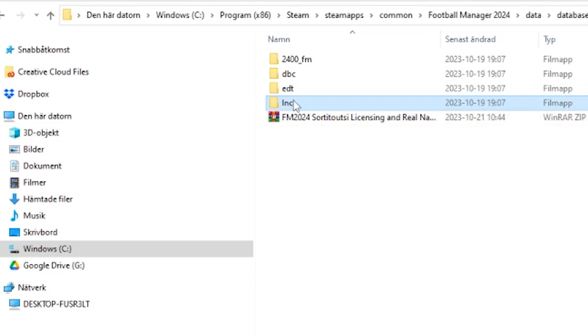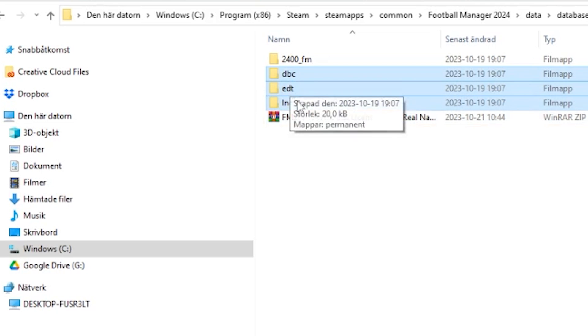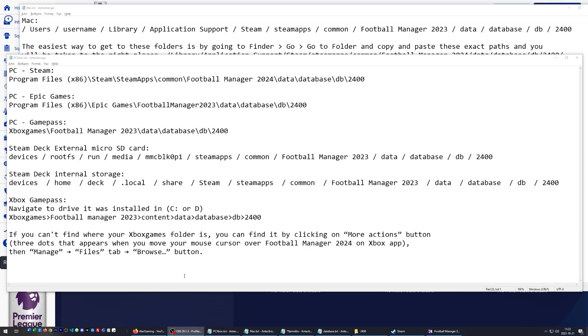In this folder, delete these three files. Here we have the folder locations for Steam, Epic Games, Game Pass, Steam Deck, and also Xbox Game Pass. Shout out to sortedout.fm — all these folder locations I got from their webpage, and there is going to be a link to their webpage in the description below.